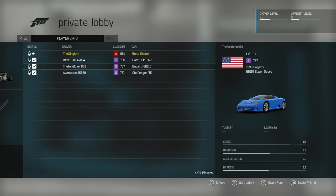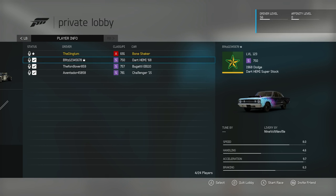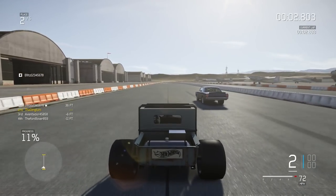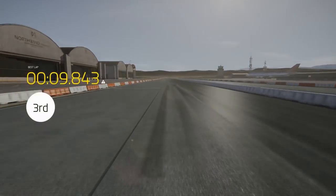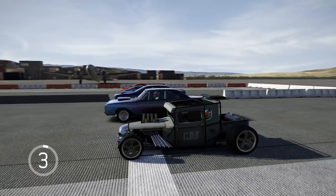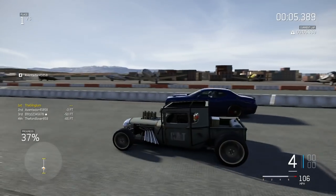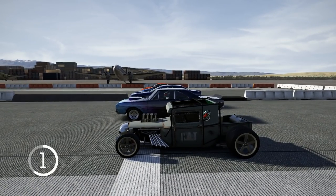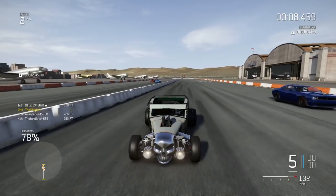I'm going to see if some S-class cars can beat the Bone Shaker. We've got a Dart Hemi, a Bugatti, and an upgraded Hellcat — all of which are a good 50 PI above us. I'm definitely not going to beat all these cars; I just want to beat some of them. That one's gone. Oh, it's me and the Hellcat — we're so even. He's got so much more power though — he's gone. That Hellcat and I were even but I still got like second out of all these cars. I just want to beat the Hellcat. We're even into fourth gear — fourth gear he starts pulling. All right, I'm going to pull in front of them so he can't pull. Yes — I did it! I did it.